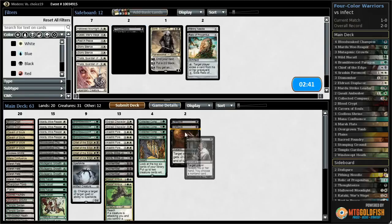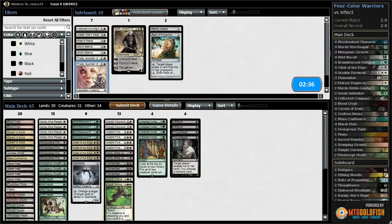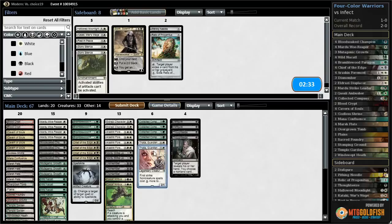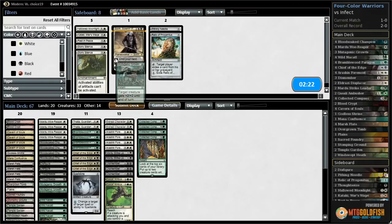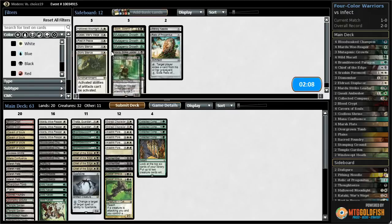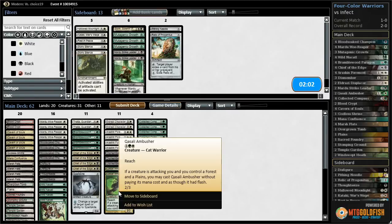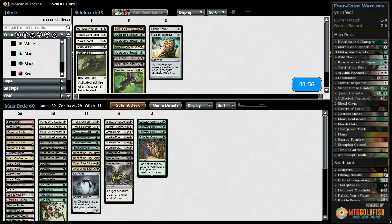Spellskite is auto-include. Disfigure is definitely coming in. Thoughtseize is also coming in, and maybe Thalia's — Thalia's are actually probably good. They just slow our opponent down a tiny bit. Eldrazi Displacer was surprisingly good that game. I think we go down Mutagenic Growth here, and we still need to make more cuts. We have to keep the pressure on — we can't plan on winning the long game. I guess we go down Strike Leader and maybe Ambusher, since our opponent knows about it now. They're probably unlikely to get ambushed.